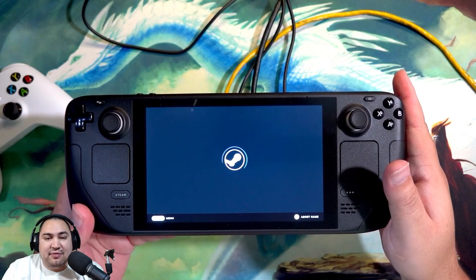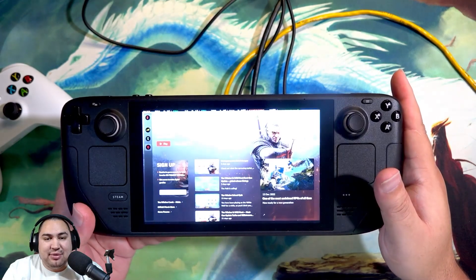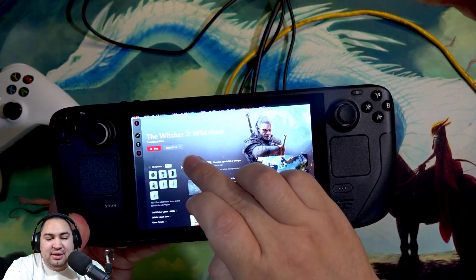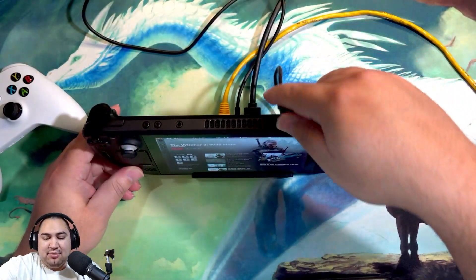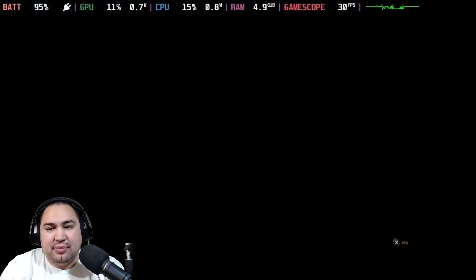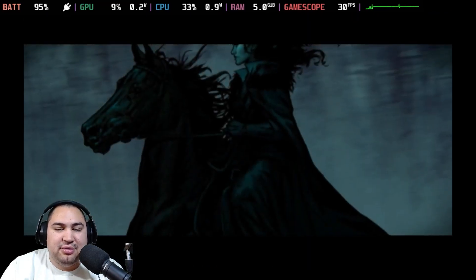I do have another video that shows how the new Witcher next-gen update has been playing on the Steam Deck, so if you want to check that out definitely hit up my channel. But really we just hit DirectX 11, then hit play — and I'll bounce that back over to my screen capture — and we'll see that the game will load right in, in all its beautiful gloriousness.